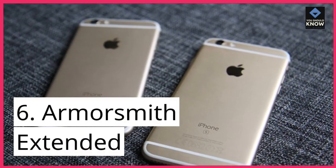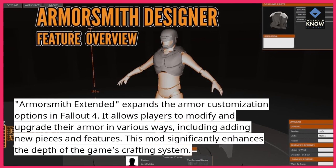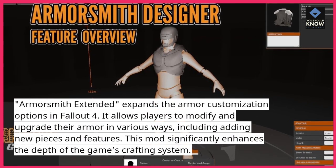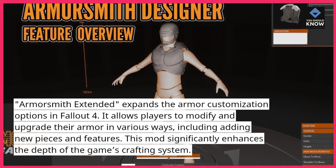6. Armorsmith Extended expands the armor customization options in Fallout 4. It allows players to modify and upgrade their armor in various ways, including adding new pieces and features. This mod significantly enhances the depth of the game's crafting system.